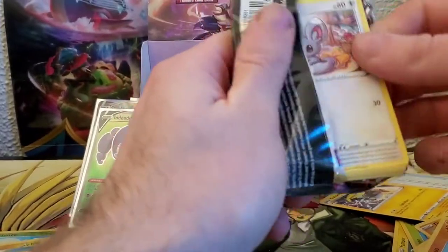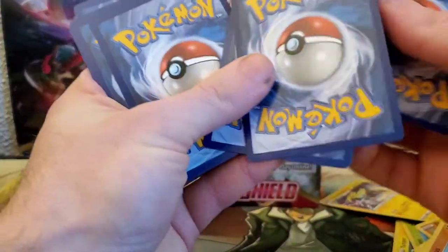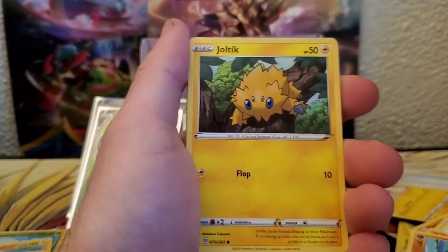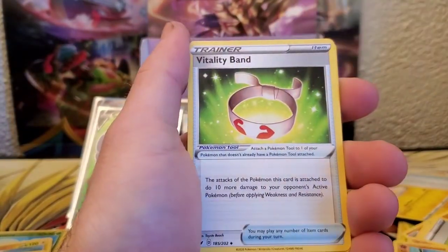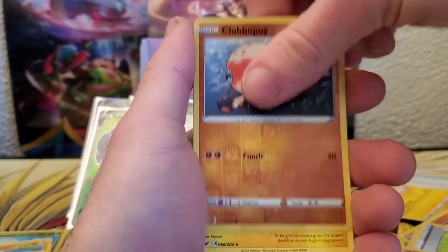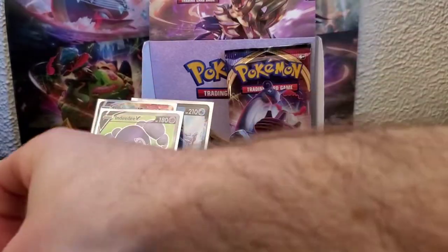Two more packs — both Lapras VMAX packs, that's different. I don't think I've seen Lapras VMAX making an appearance like this, two in the front and now two in the back. We got Munchlax, Sobble, Blipbug, Wooloo, Joltik, Energy, Vitality Band, Haunter, Thwacky, Clobbopus, and a Raichu for the rare.